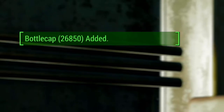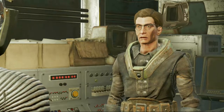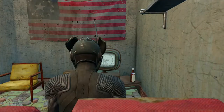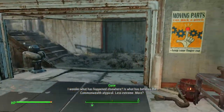We can see that we just got 26,000 bottle caps added into our inventory — that is a crap ton of money in this game. What's up guys, welcome to RPG What, my name is Trevor, and in today's video I'm going to be showing you guys the ultimate Fallout 4 money glitch. Let's go ahead and jump straight into the video.